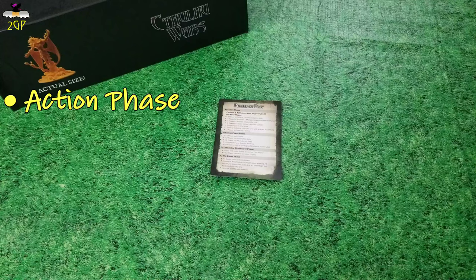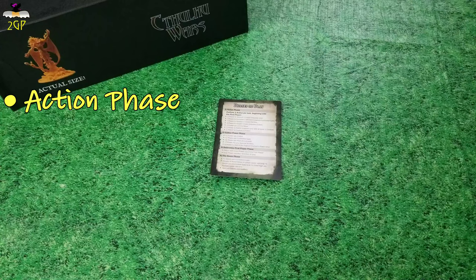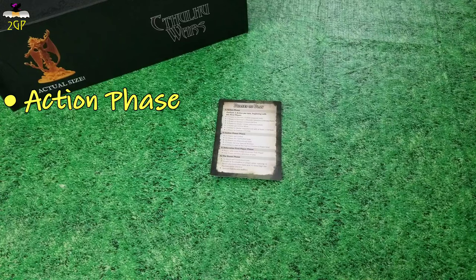The action phase is the meat of a lot of what's going on during the game. It's during the action phase that you're going to be able to move your units around, use your spell books to cast spells, and engage the other players in battle. This is where you're interacting, where the Great Old Ones are destroying the world during their war of dominance with each other. It gets pretty hot and heavy during the action phase.